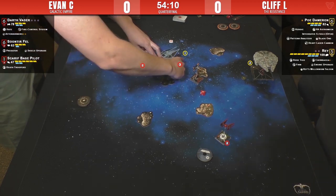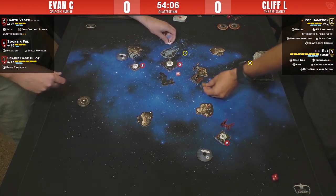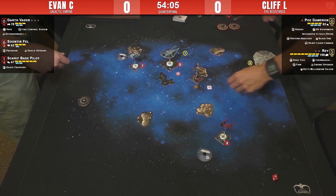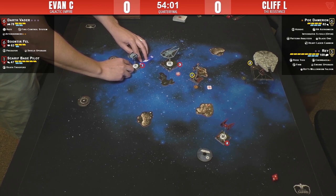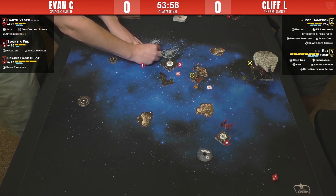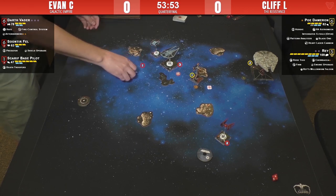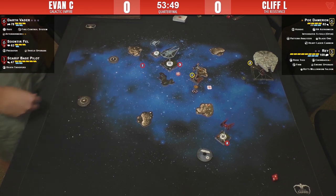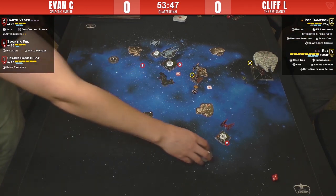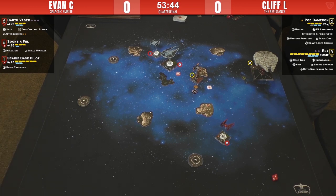Since he's not shooting, Cliff has the choice with Black One to take the disarm token or an ion token — which can be really great for that one time you SLAM. He hit a rock though. As long as Evan wasn't overly cautious with Soontir, this is his round — a three-bank, three-turn, or even a four would be great.